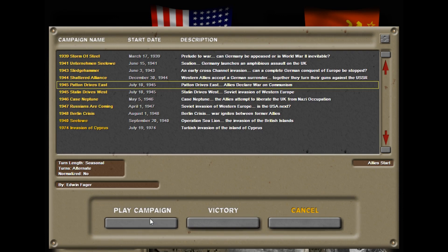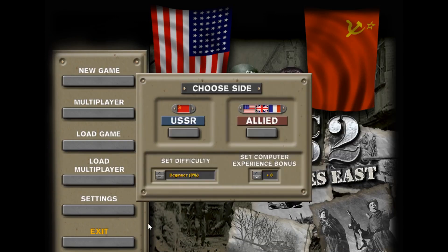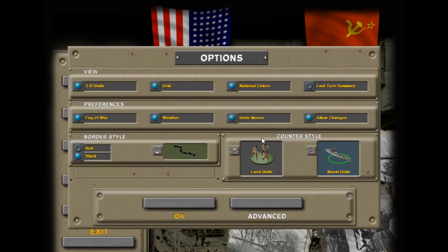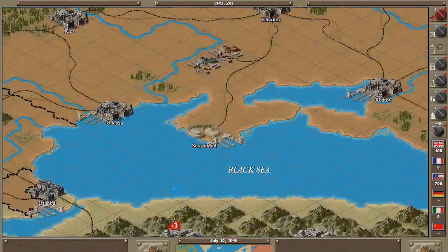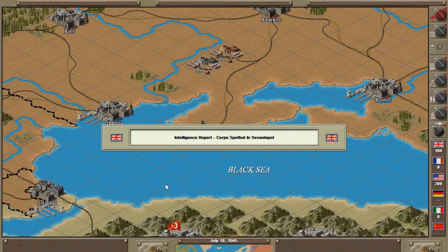So let's see how this goes. This is based on Strategic Command 2. I'll set the difficulty at Intermediate, I'm playing the Allies, and you'll notice this uses squares rather than hexes.